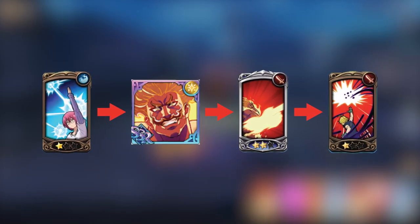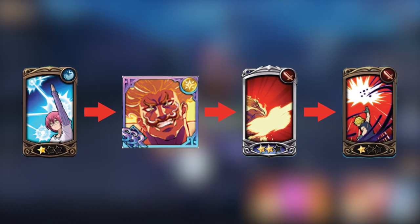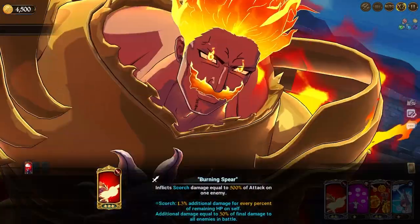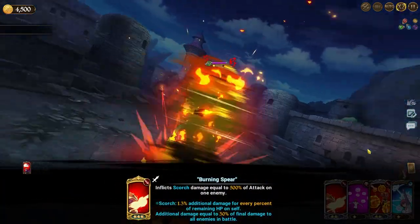One weird scenario that can happen is that you brick on Gother cards. If you are lucky to get an Escanor single target merge, you can rank him up, use a single target with Meliodas' single target, and that'll also kill. But this almost never happens. In 24 runs, I did not miss getting an Escanor or Meli card.